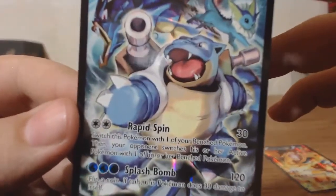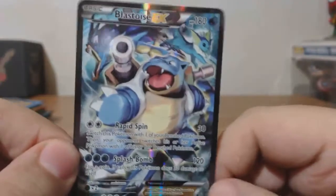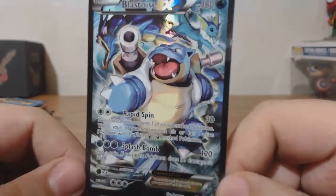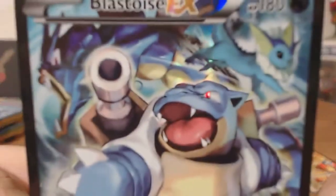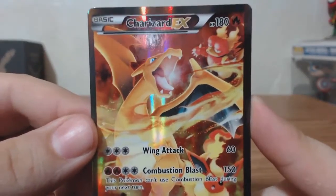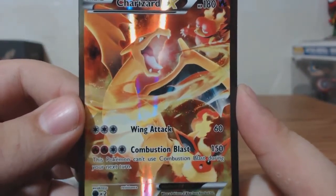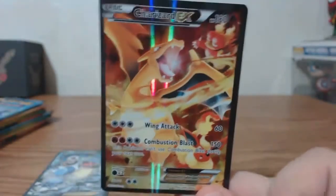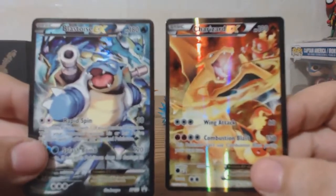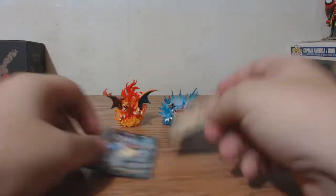Here's Blastoise — he's got Rapid Spin and Splash Bomb. This is XY Promo 122. I love the full art; you got Vaporeon in the background, and Gyarados. And then my favorite — Charizard with Magmar and Larvitar. You got Wing Attack and Combustion Blast. It's really nice, I love these cards. There was actually a Blastoise and a Charizard Jumbo EX card for both of these; unfortunately we missed out on that — it came out when Generations started, so we'll probably never get our hands on the Jumbo cards.